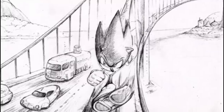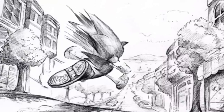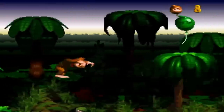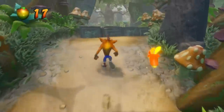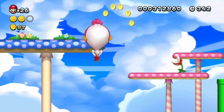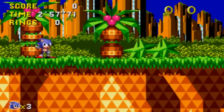Sonic the Hedgehog's speed is fundamentally flawed, and is arguably the most difficult concept to design a game around. In most games, developers can spend ample time ensuring that the levels players travel through are up to par, because most characters move at a reasonable pace. This allows designers to create smaller, more focused worlds that the player can take their time traveling through. Sonic, however, is not so accommodating.